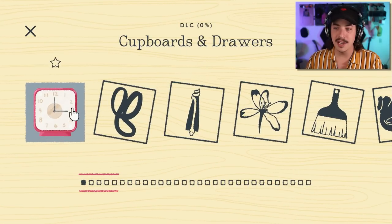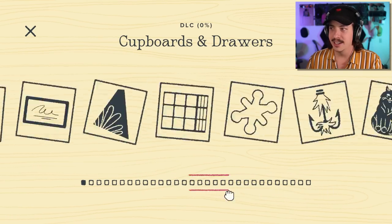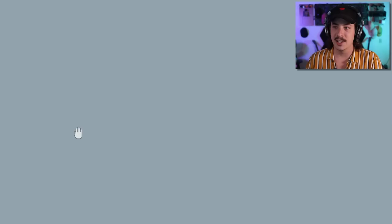Cupboards and Drawers DLC is 0% complete so we have quite a lot of different and unique puzzles to explore. Why don't we check out the very first one here? Looks like we have a little clock.